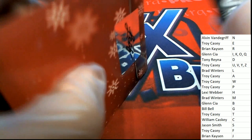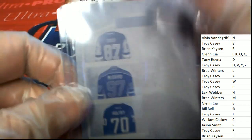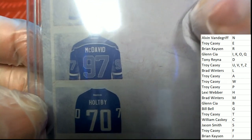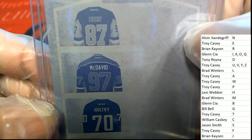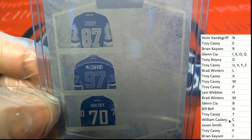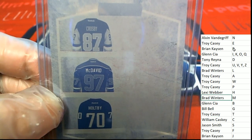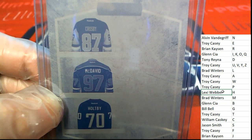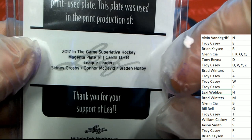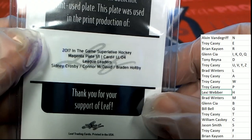Holiday pack number two — it's another printing plate: Connor McDavid, Crosby, and a third player. So we have C, M, and H. You need to own two out of the three for this not to go to random. C is William, M is Brad, and H is Lexi. Good luck — we're going to do a random at the end. This originally comes out of Superlative Hockey.